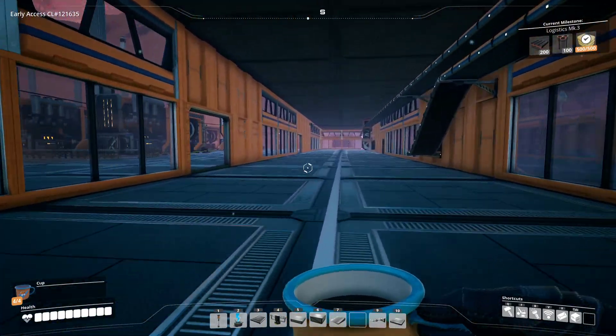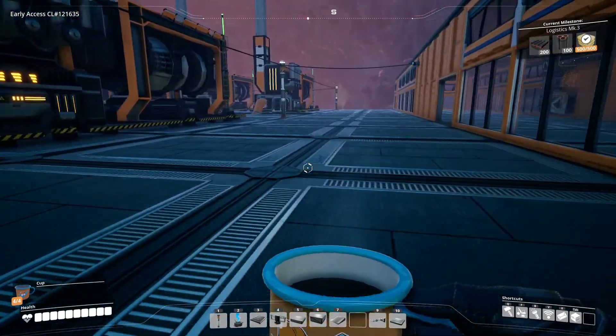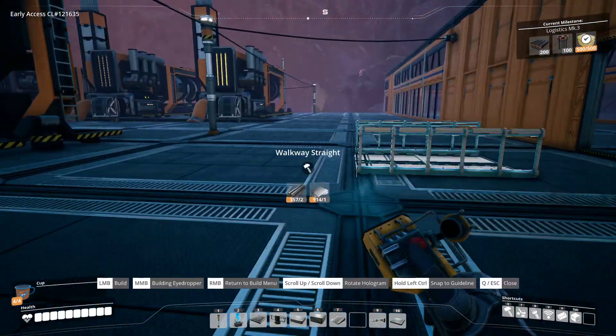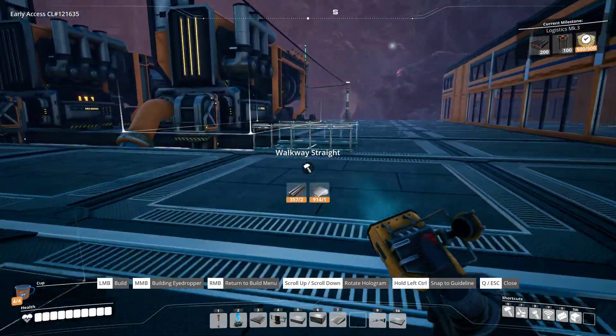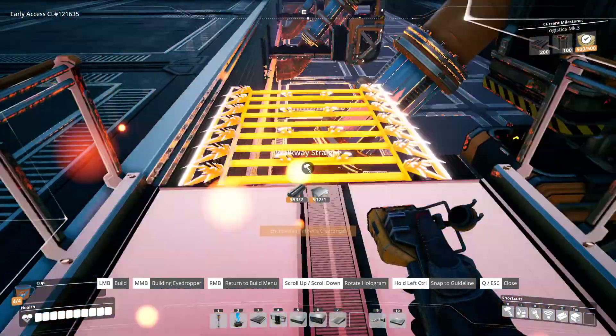We come along here and then outside because the generators are outside. One of the things I need to do is put down ramps for these guys — I think this just makes a cleaner look.